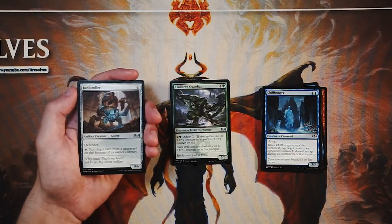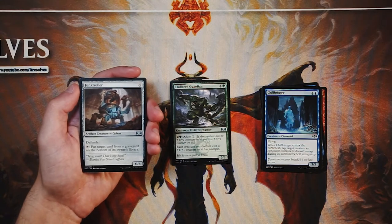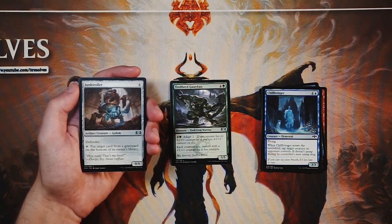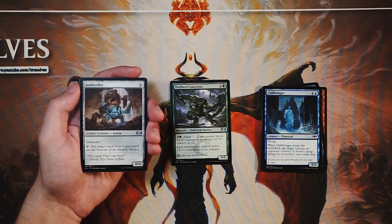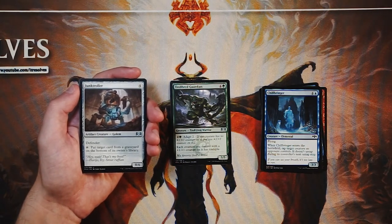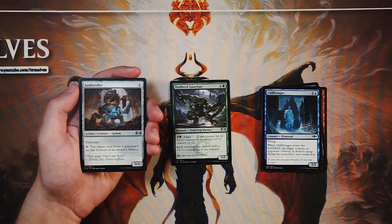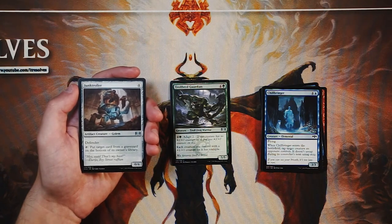Junk Winder is a 0/6 for four mana with defender so it can't attack. You can tap it to put target card from a graveyard on the bottom of its owner's library. There are instances where that would come in handy, but it's really few and far between — you cannot count on it, and this does not win you the game. It's literally just a wall and not a great stall. There's not much to say other than I don't think this is a very playable card except for very rare occasions.